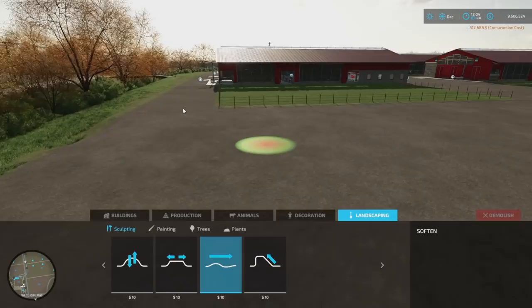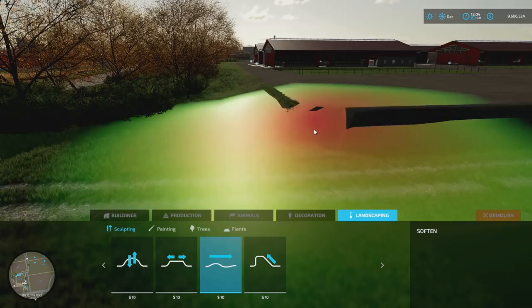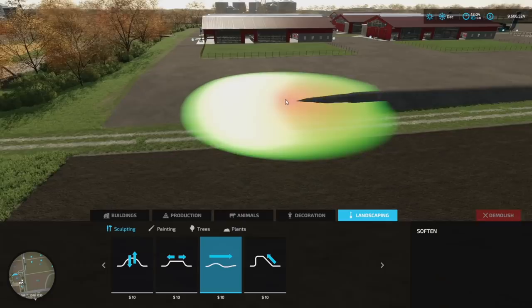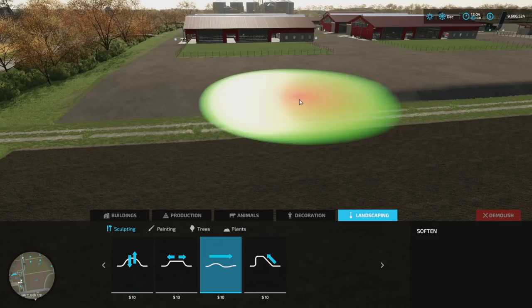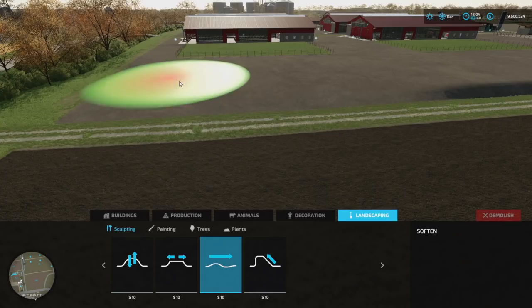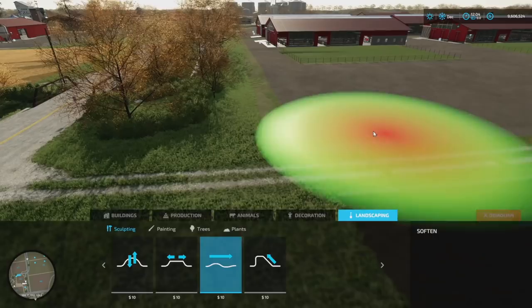Now let's get into landscaping one more time — we need to go into soften, because we want all this to look natural. We'll go as hard and as big as it'll go, and all of this terrain will slowly mold into each other. These big hills that we built where we flattened everything out — now all you've got to do is run through and it'll smooth it all out, making it seem as if the land was always like that. Your bushes will go down too — just don't get too close to your animal pens.